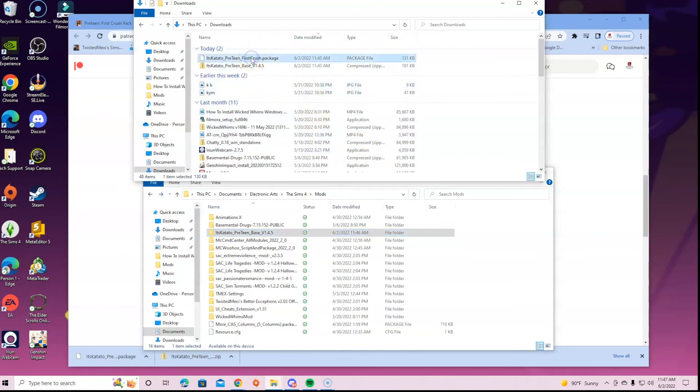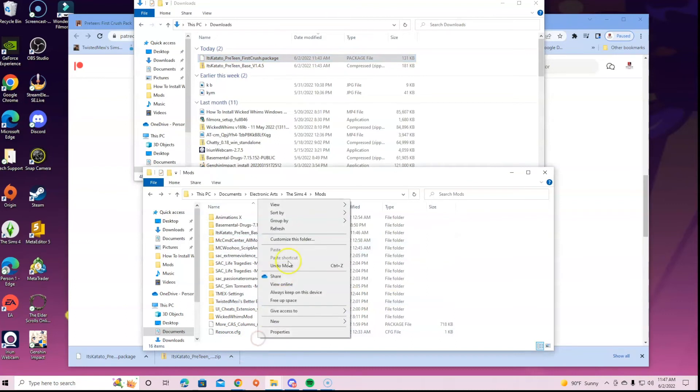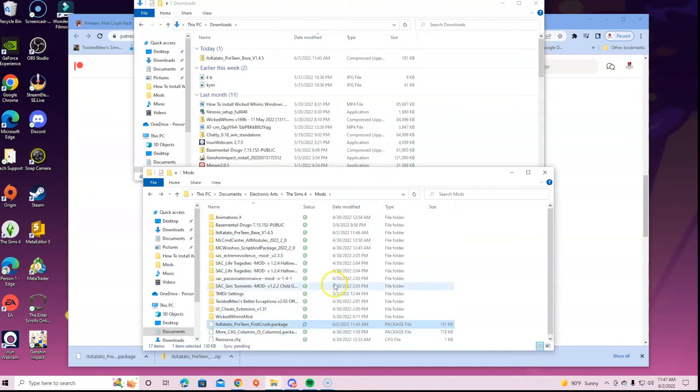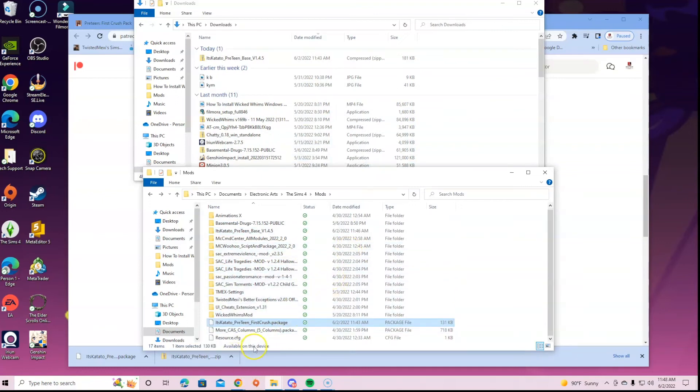For the First Crush package, you have a choice: you can go into the mods folder, click New to open a folder to organize things — call it 'Preteen First Crush Package' and put it inside — or you can literally just drag and drop it into your mods folder. It is entirely your choice. I only have certain documents that I don't put in folders, so I just throw them in my mods folder. That is how you install both the crush package and the base package so everything works properly.